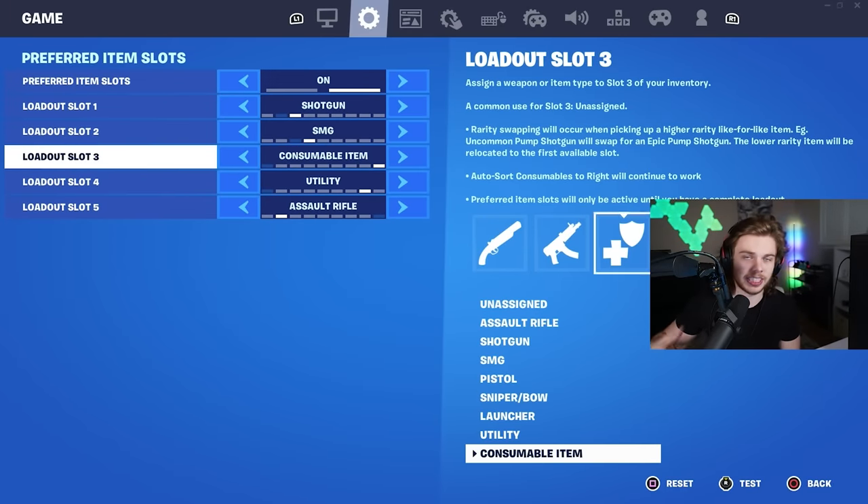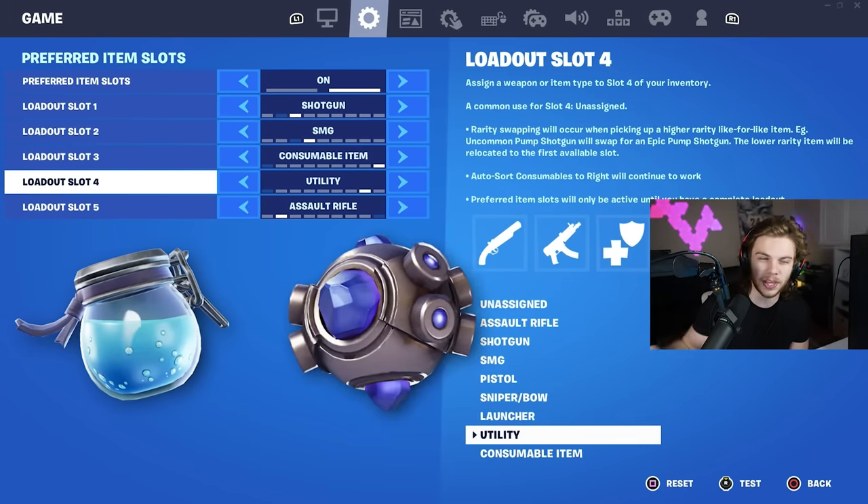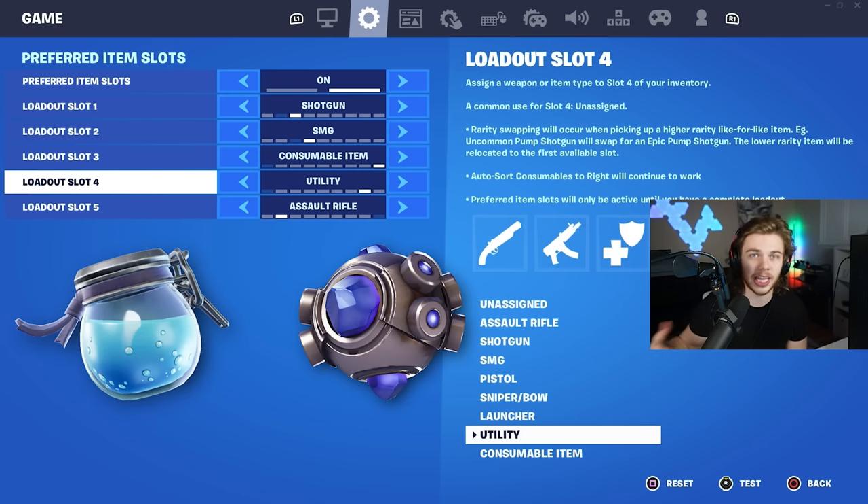For the last two slots, which are the middle of the inventory, you should have your consumable item in the middle and your mobility item right beside your assault rifle, so you can get out of intense situations with either shockwaves or brooms.